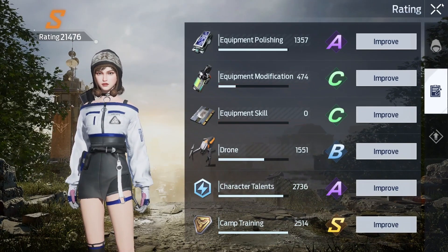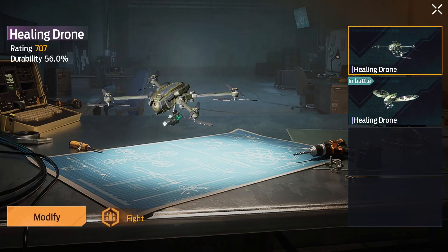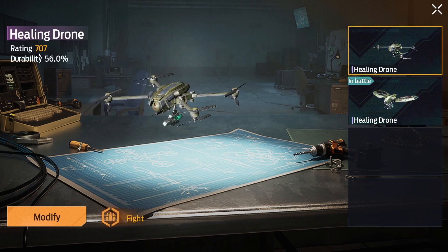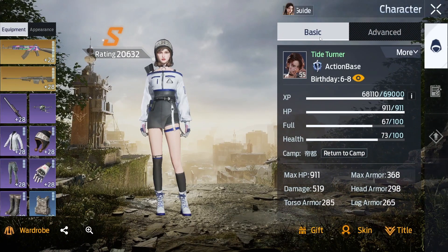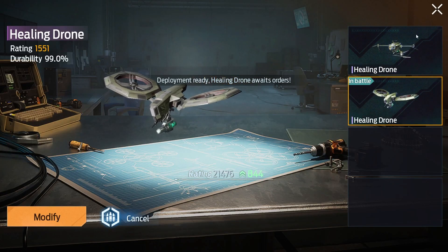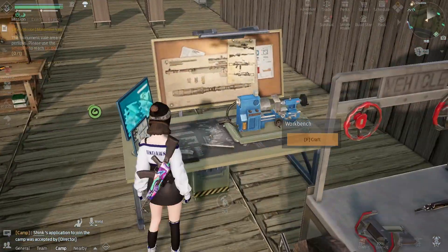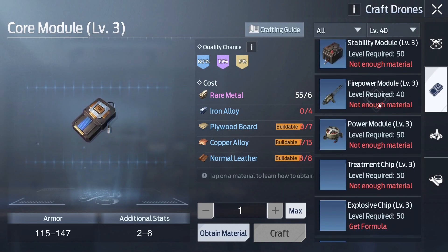Drone is a point contributor to your rating. I'm using this one which gives me 1500 rating, while this other one only gives me 700. So if I put this one in fight mode, my rating goes down by a lot. Make sure to craft your drones using the newest parts that you can.